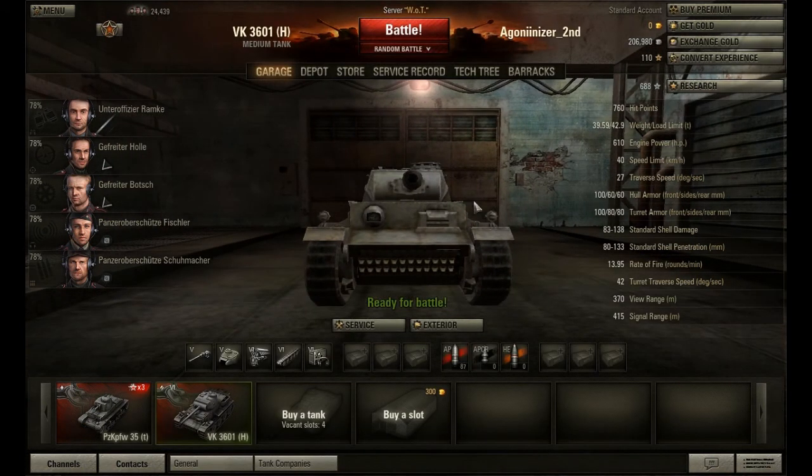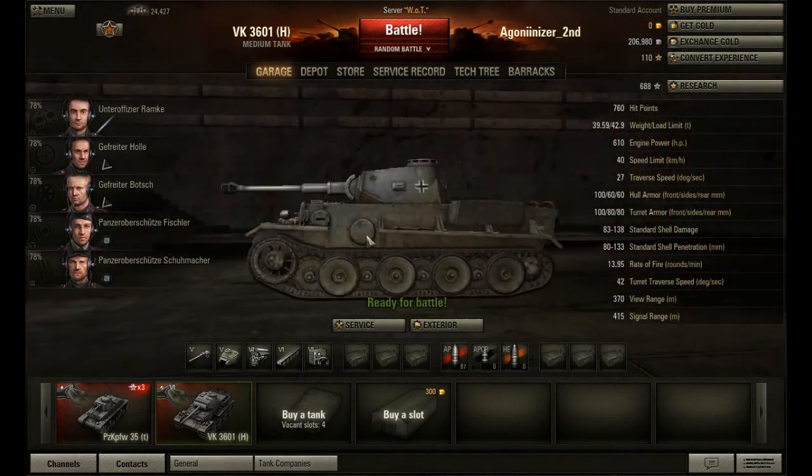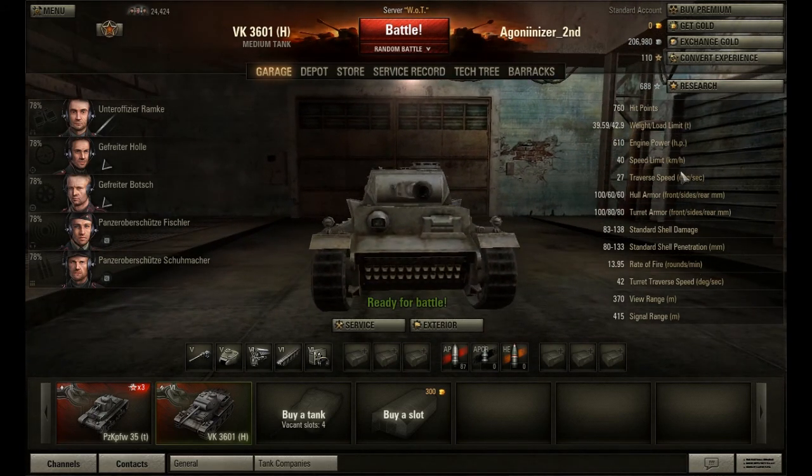The good part about this tank is I didn't get it with the 75% crew because I had the money. Right now it is discounted for 467,000 credits from the original 935,000 credits. This is only on the weekend of September 8th, 2012.